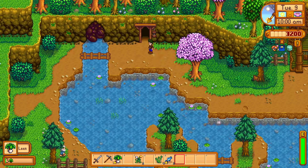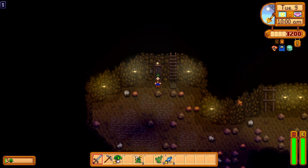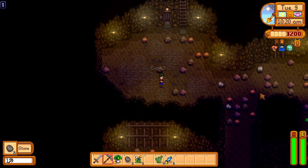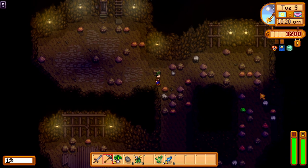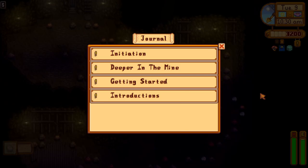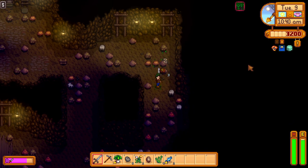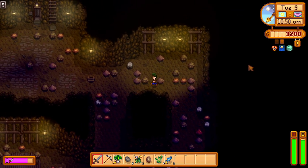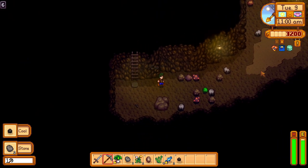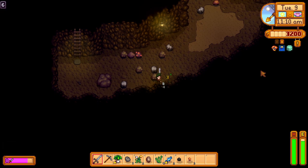Okay, level five. We're going to need rocks — two hits for those — and definitely earth crystals. We had 10 slimes. Getting into the adventurer's guild isn't of the utmost importance, but actually it will be because we'll be able to buy better weapons.